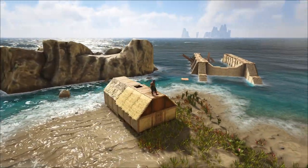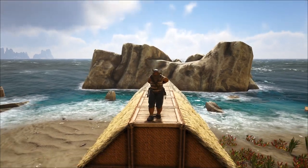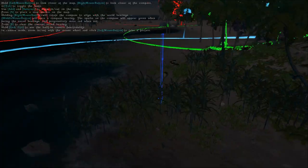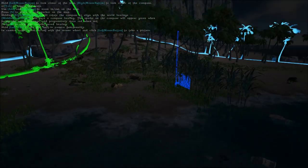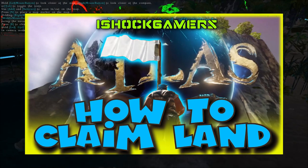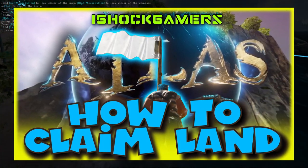What's up everyone, iShotGamers here with another guide to help you dominate Atlas. In this video I'm going to show you the basics of building your first house where you can start to respawn, craft, and store your goods. In order to build a house you first need to claim land. If you don't know how to do that, go back and watch my quick video, Atlas Guide: How to Claim Land. I'll put a link in the top of the description below so you can easily find it.